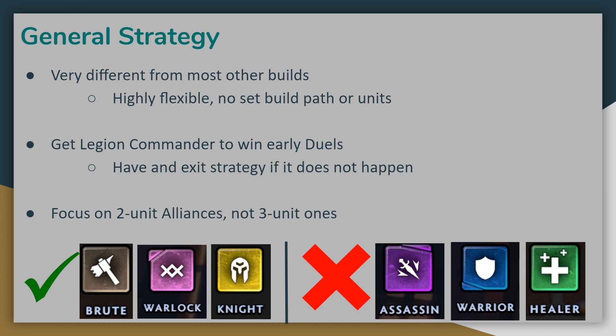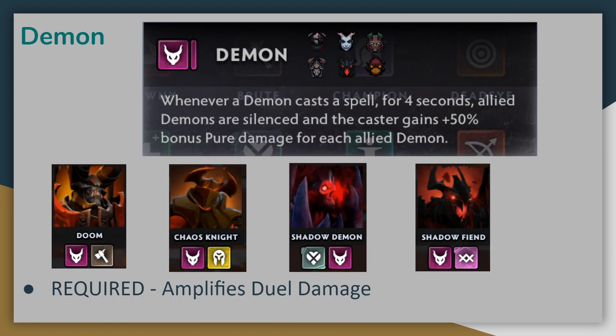Let's talk about some of the ideal alliances and units that are often included. First up, we've got Demon Alliance, and this is probably the most important alliance to pair with Legion Commander. This will dramatically increase her damage during a duel, which will let her gain even more duel damage since she'll be winning them more consistently — a great feedback loop. Queen of Pain and Terrorblade are probably the least appealing demons, since their secondary alliances, Assassins and Hunters, require three units to complete. All other demons have secondary alliances which only require two units, so they're going to be the preferred choice. Try not to overload on too many demons though, or Legion Commander will be silenced for too long and possibly never duel. Typically, I use at most two other demons.